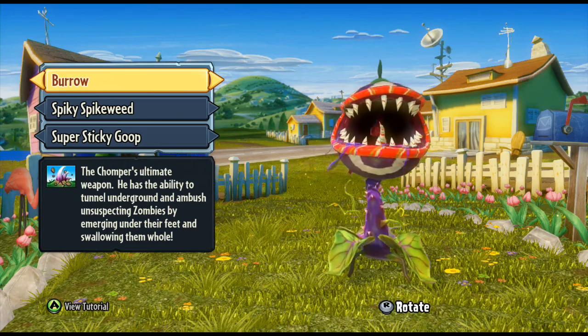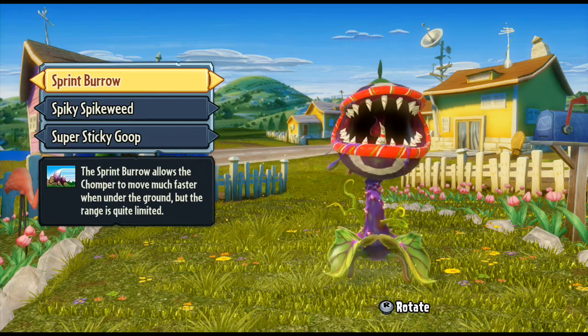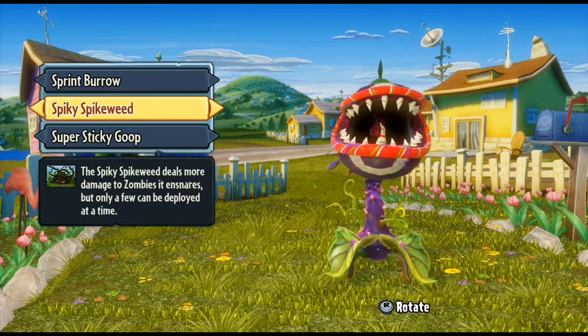You have the normal Borrow, where you go underground and burrow about, then jump straight up underneath zombies and kill them straight away. The Sprint Borrow is the one I go with, which is basically just faster. It's a little bit more limited, but you can do it a bit quicker — more of a surprise attack sort of deal.